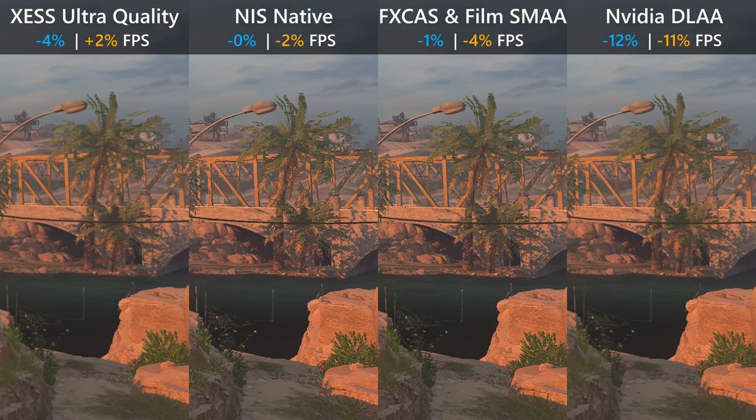If you want the best possible anti-aliasing with no pixelation, no dancing trees, nothing like that, then the only option in this game is NVIDIA DLAA — which unfortunately comes at a hefty 10% FPS penalty.